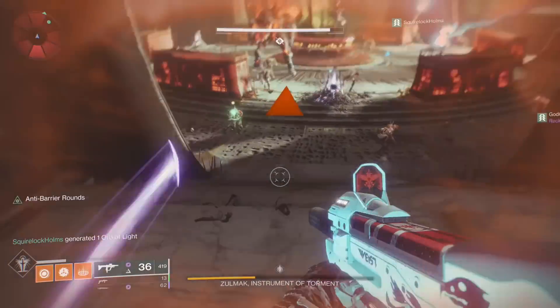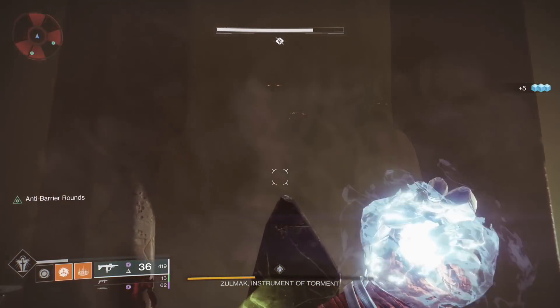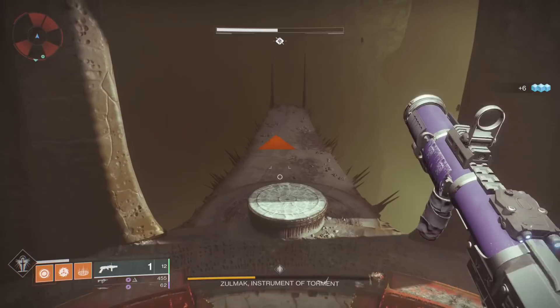If you are on a warlock, you can actually use the top of the crystal for damage. To do this, you will have to be on Well of Radiance. Jump from a staircase and then hold your grenade button.